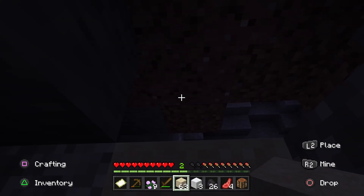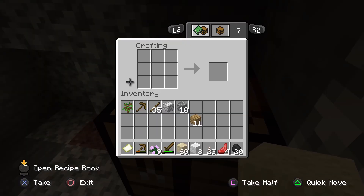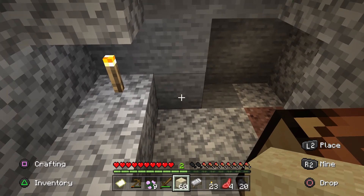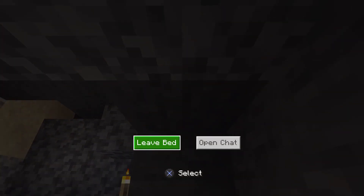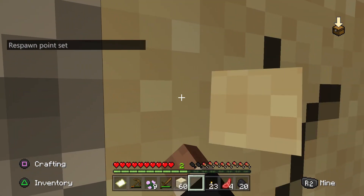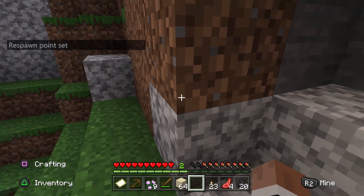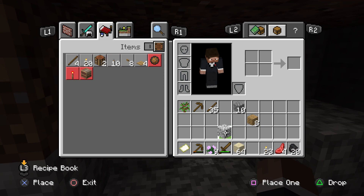I go ahead and position some of my sand in the entryway to protect myself, at least for the night, and give myself some needed cover. That allows me to do some setup here without needing to worry about any enemies popping up on me. So we do get the bed created and crafted. I crafted a couple of torches as well, just to provide myself a little bit more light. And that allows us to rest and wait for daylight to come back around.